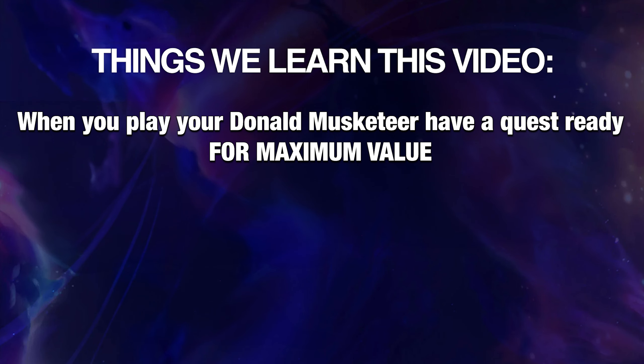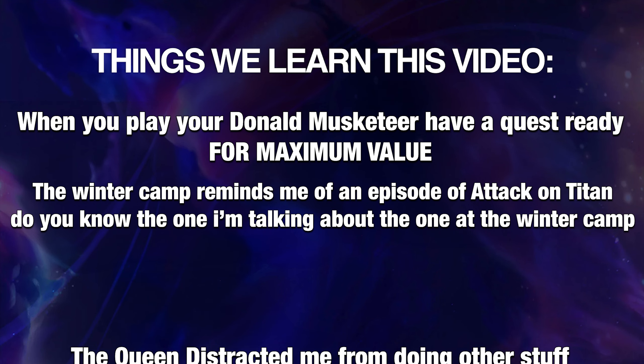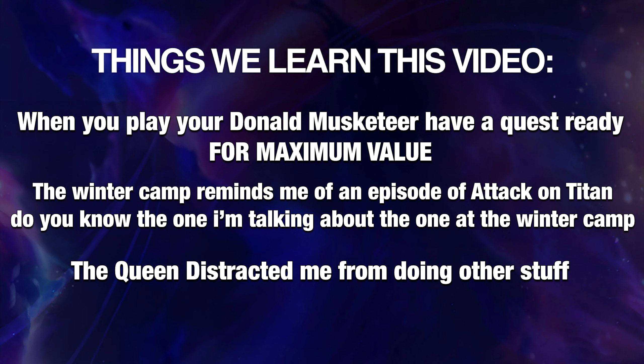Things we learned in this video: when you play your Donald Duck Musketeer, have a quest ready for maximum value. Number two — the Winter Camp reminds me of the episode of Attack on Titan. You know the one I'm talking about? The one at the Winter Camp? And number three — the Queen distracted me from doing other stuff. I shouldn't have prioritized the Queen. I should do what else the deck does instead. The Queen was distracting from hitting the synergies of the heroes.